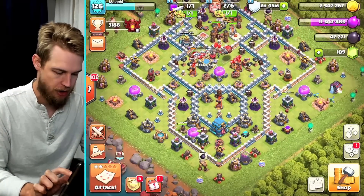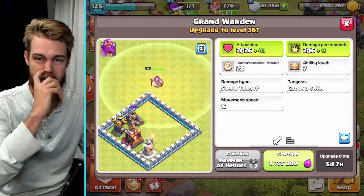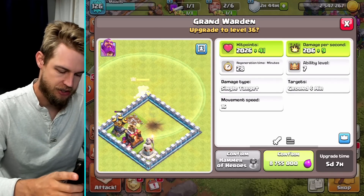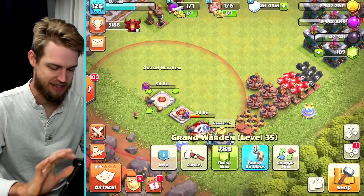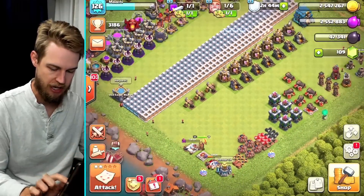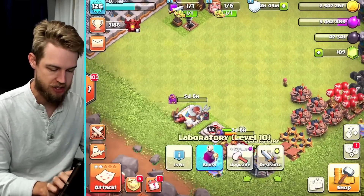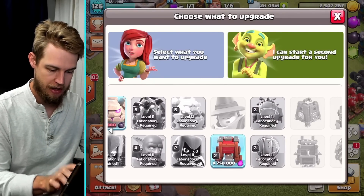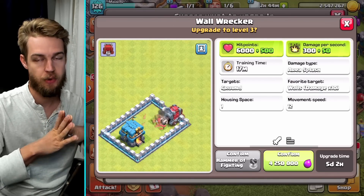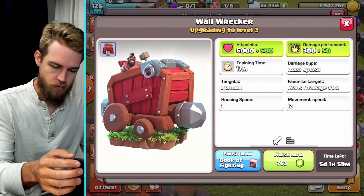We got some loot — let's go into the progress base and make some decisions. First up: I'm going to upgrade the Grand Warden. 8.75 million elixir — he's going to level 36, getting closer to maxed out. The only other elixir upgrade I have access to is the wall wrecker, at 4 million elixir. I'll spend 300 raid metals to buy 2.5 million elixir to cover it. Level 3 is max for the battle blimp and stone slammer, so I believe this is actually the final elixir lab upgrade for my Town Hall 12 — great, but that means I'll have to start spending dark elixir going forward. 4.25 million elixir — done.